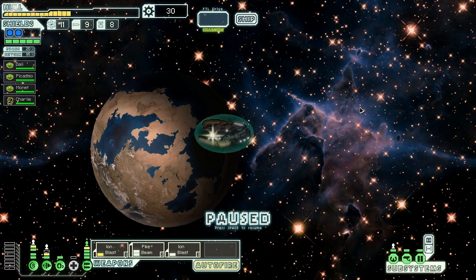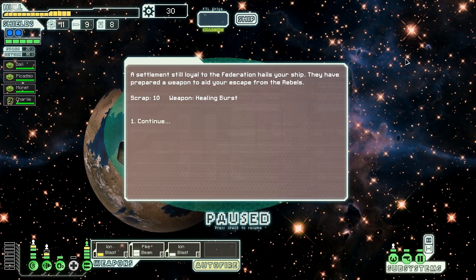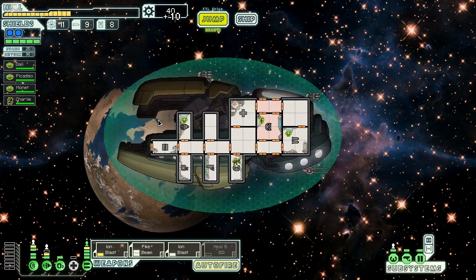We have just enough time to make two more jumps. A settlement still loyal to the Federation hails our ship — they've prepared items to aid our escape, offering 10 scrap and a healing burst. That's not exactly the best thing for us, but thanks — we can always sell them. Holy stars, Batman — that's a lot of stars on the map.